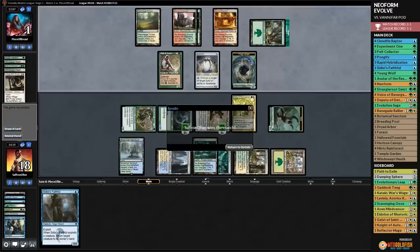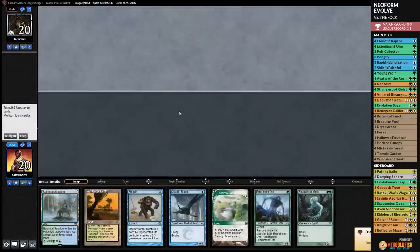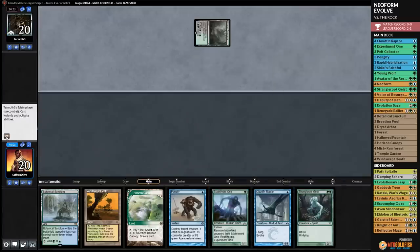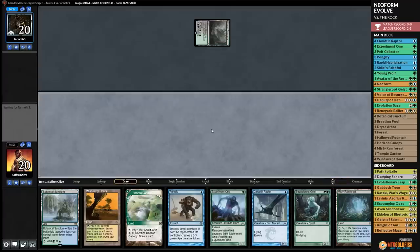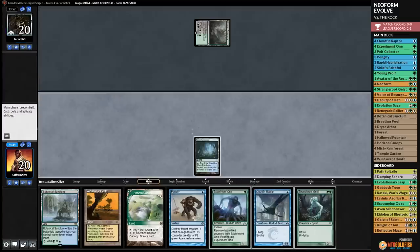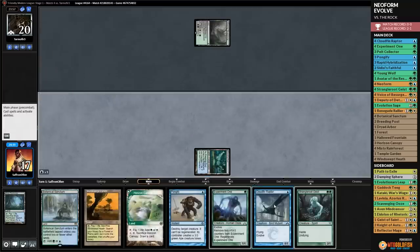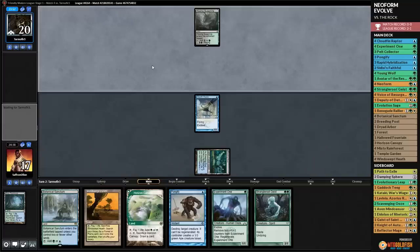Match four versus Jund/Rock - Green-Black midrange. We're on the draw with an explosive hand: turn-one Cloudfin, turn-two Strangleroot Geist, turn-three Experiment One with Pongify. Opponent is on Green-Black with Tarmogoyf. We prefer no more lands and hope not to get Thoughtseized. Opponent plays Blooming Marsh and Tarmogoyf.